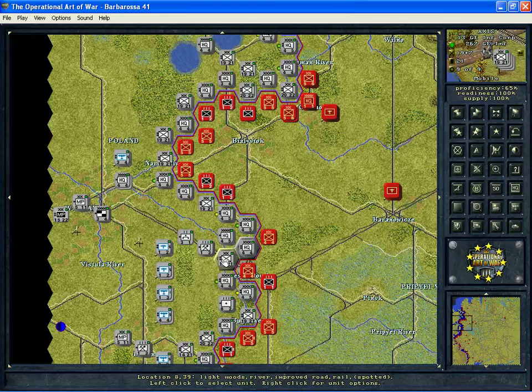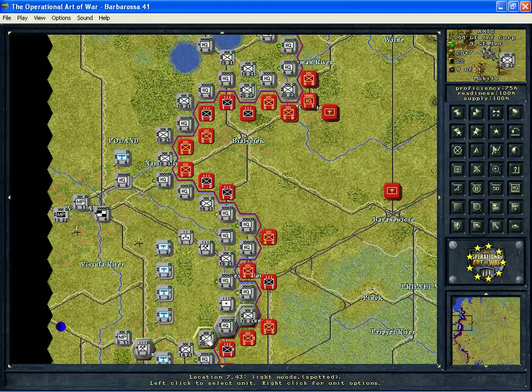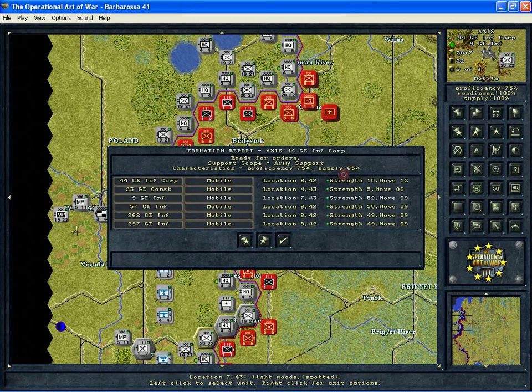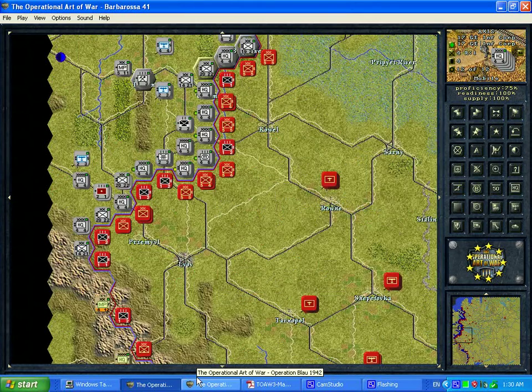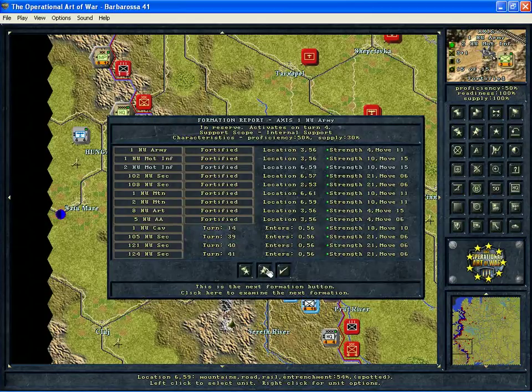Most of them, like in this case on the German side, are going to be similar — 80% and 65% for that formation, 75% and 65%. They're all fairly similar. If you get to some other countries, like Hungarian formations, you'll see a proficiency of 50% and a supply level of 30%. That's pretty low, and you can imagine that this particular formation would perform quite a bit less than the German formations, which are around 80–85%.